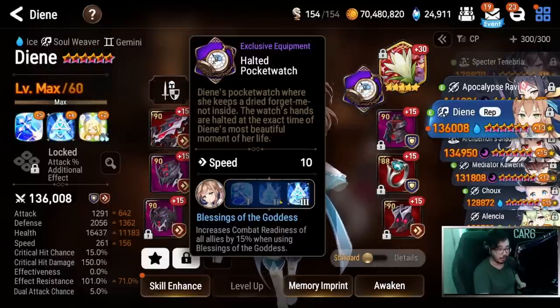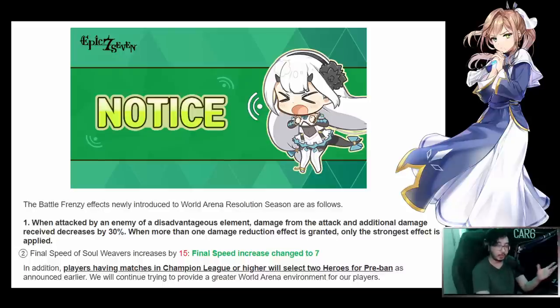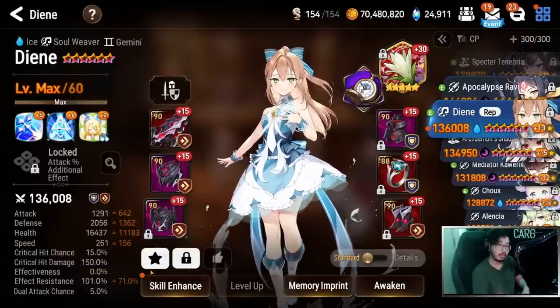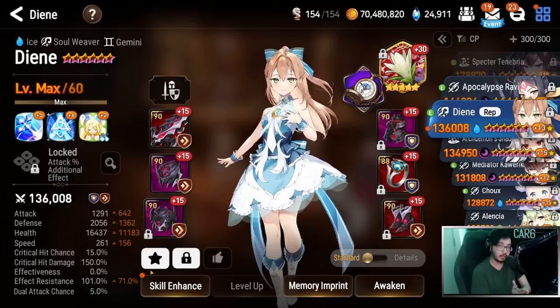On top of that, in real-time arena only — this won't count for normal arena, PvE, or guild wars — she gets a speed boost due to the frenzy changes Smilegate implemented as a way to balance the game without nerfs. Soul weavers now get bonus speed in frenzy. This used to be higher but she still gets a decent chunk, so in RTA she'll actually be higher speed than what's on her sheet. These significant changes together mean she's just so, so good at the moment — you really need to look into picking her up.